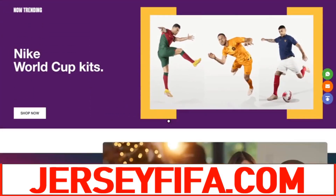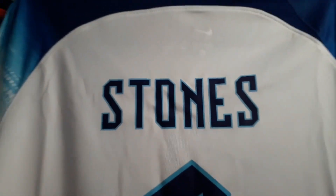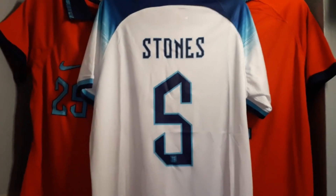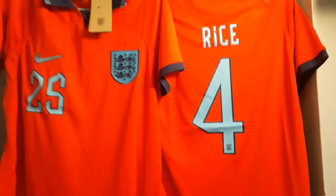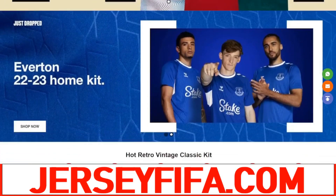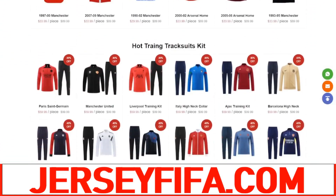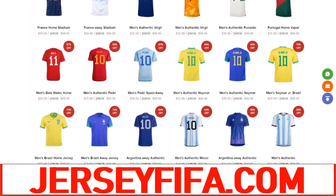Before we get into today's video, I want to talk about jerseyfifa.com because they've hooked me up with a load of fresh shirts for this year's World Cup. I've got the England home kit, the England away kit, and also a nice little retro shirt. You can do exactly the same by heading to jerseyfifa.com using the link in the description. They also do club football — latest home shirts, away shirts, and some really nice retro kits. Use code JERSEYFIFA for a discount when you order.